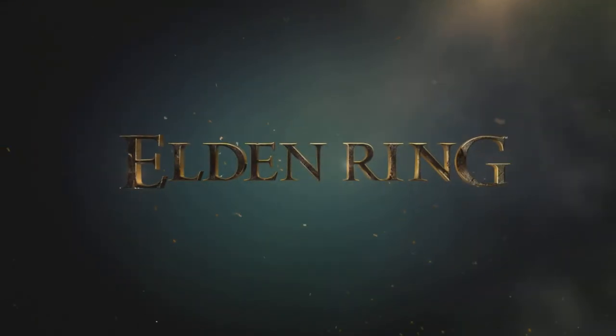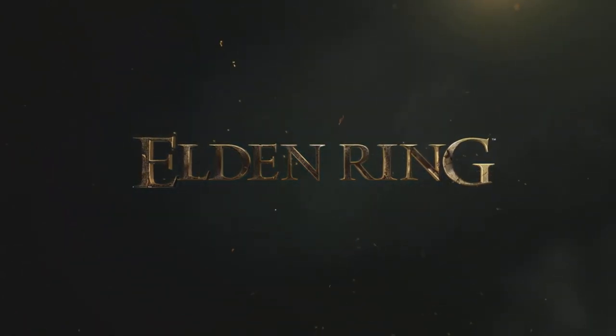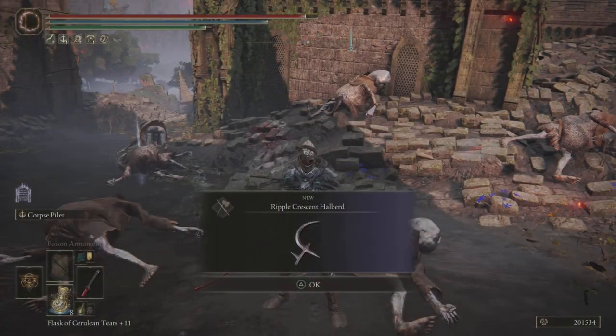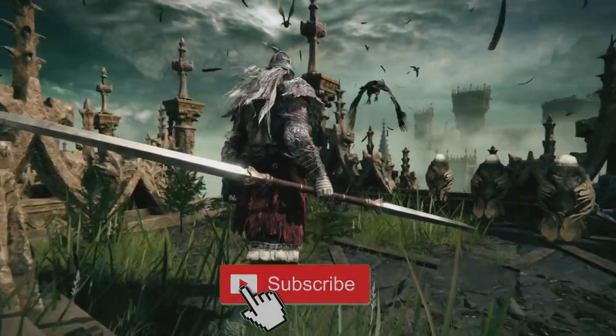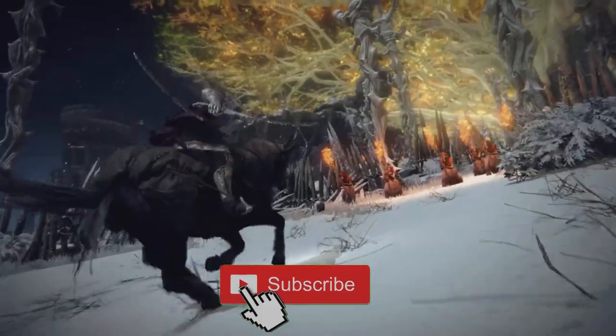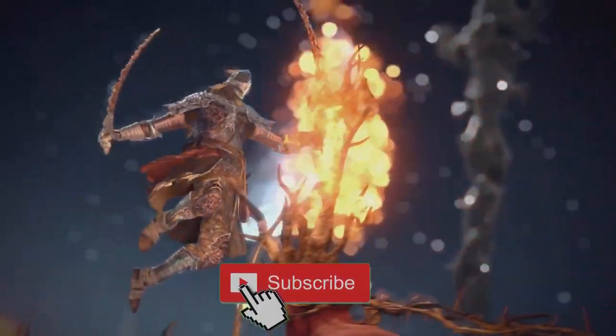Welcome back to another Elden Ring video. Today we have another cool weapon to get after. This hidden weapon can be yours today — the Ripple Crescent Halberd. We're going to have to do a little bit of farming, but it is so cool. I'll show you exactly where you need to go in order to pick this up today.